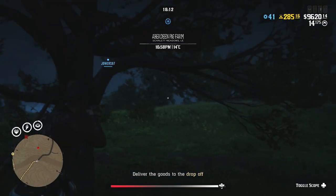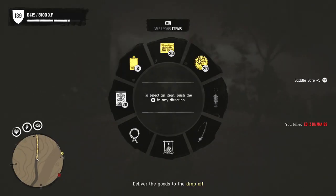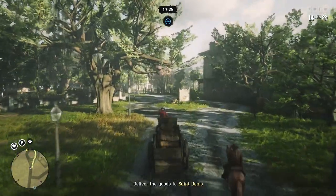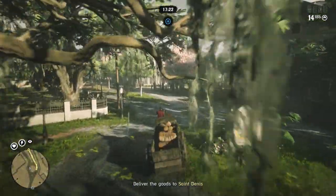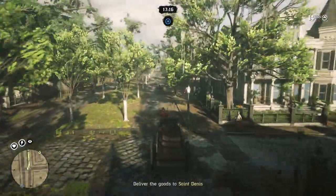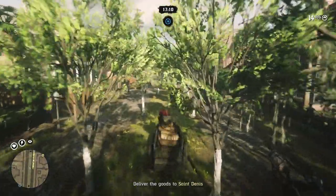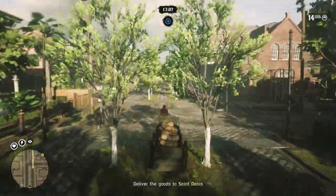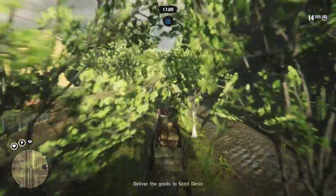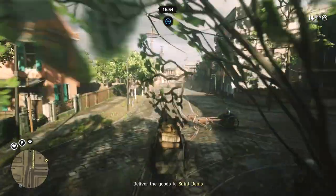I would highly suggest that if you're by yourself with a hundred goods and the large delivery wagon, you only do close distance deliveries — they still offer very good money with no risk. If you have a posse, even just two people, definitely do the longer distance delivery; it's worth it because you can handle the risk together. The only reason I did the longer distance this time was for this video — it is very stressful and I didn't have a single relaxed second the entire journey.